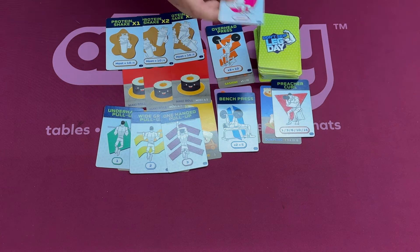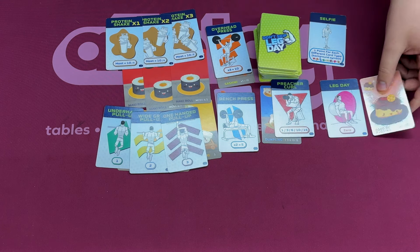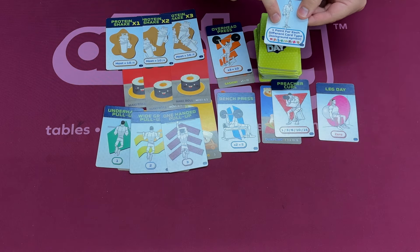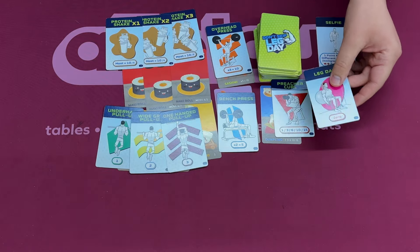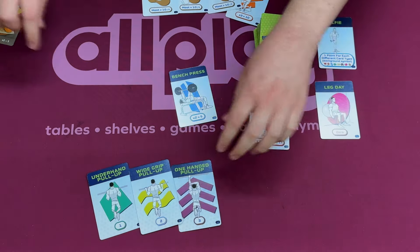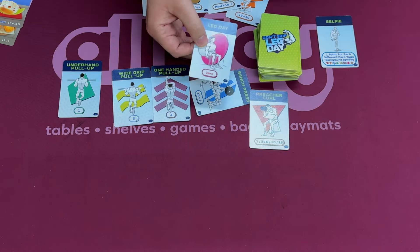There is one difference here: the leg day and the selfie cards. The leg day cards behave a lot like the pudding cards from Sushi Go. The selfie card scores one point for each different colored background card you have. And then there are the leg day cards — the namesake of the game. The point being, you should not skip leg day. So at the end of the game, whoever has the fewest leg day cards is eliminated from the game completely.